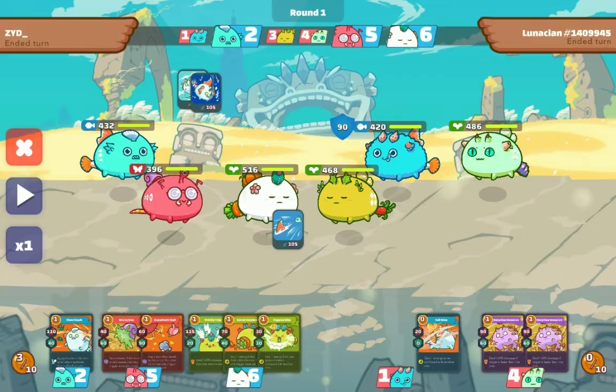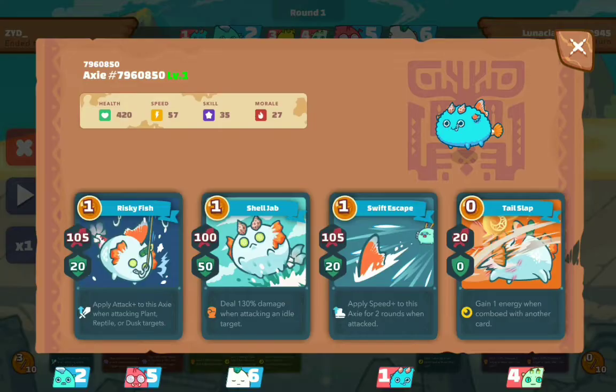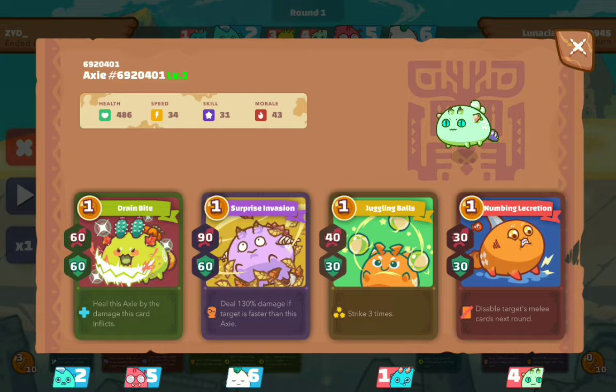And here are the opponent's cards. They have disguise, juggling balls, and spicy surprise with vegetable bite. Their aqua has shell job, swift escape, risky fish, and tails lock — all three cards have been nerfed, but they have 57 speed, so that's their edge. Their other plant has Serastis surprise, invasion, Serastis juggling balls, and my weakness: nami lacrytion.